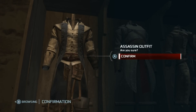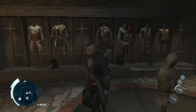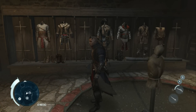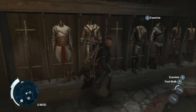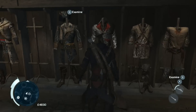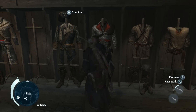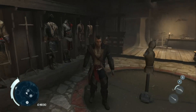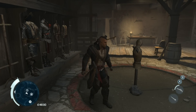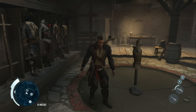That concludes all the outfits for Assassin's Creed 3. As mentioned, if you need a hood your options are Altair's, Achilles', and Ezio's outfits. The bonus pre-order content outfits may also have a hood, but I don't have them so I can't confirm. Thanks for watching guys — comment, rate, subscribe, and we'll see you in the next video.